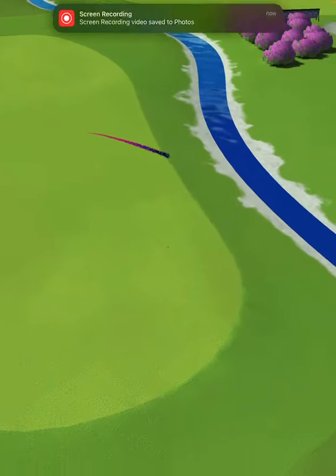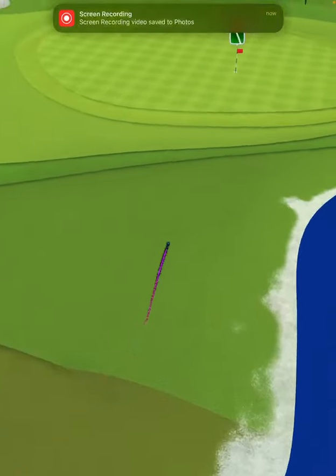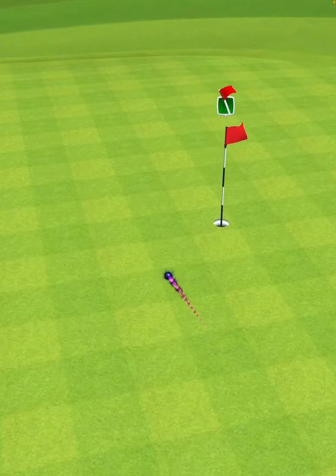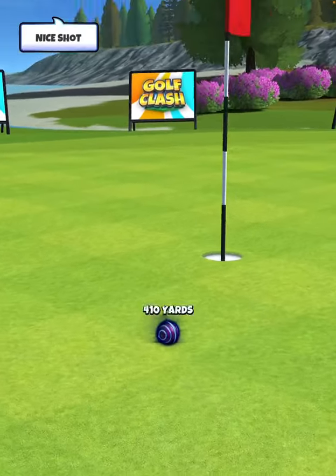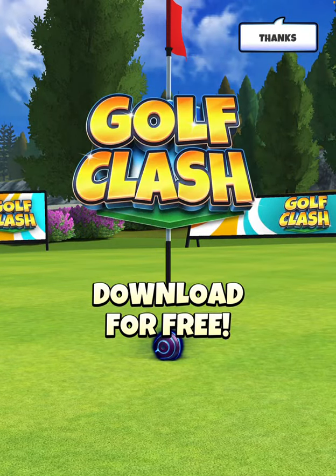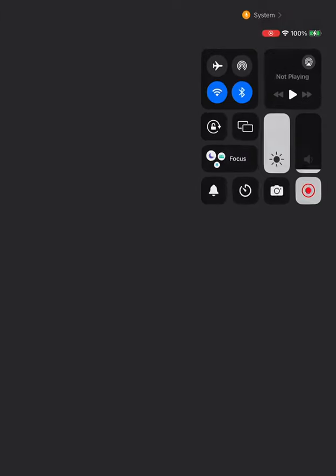We hit perfect. Our first bounce is going to land in the fairway, second bounce is going to land in the rough before the green, and then we're going to roll out onto the green, finishing a couple squares left — leaving us a short putt for eagle. For further instructions on how to play this hole, make sure you guys click the link.